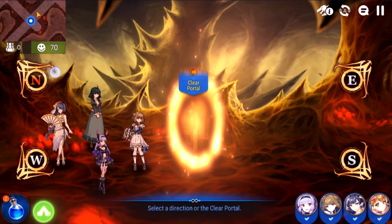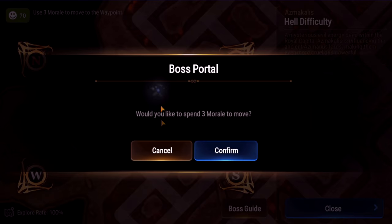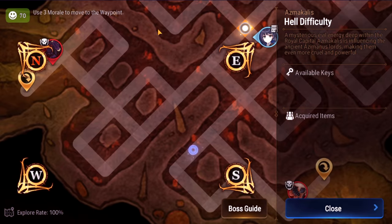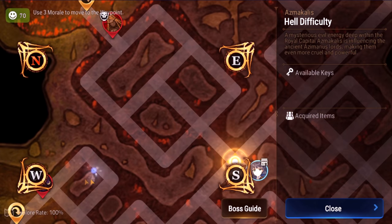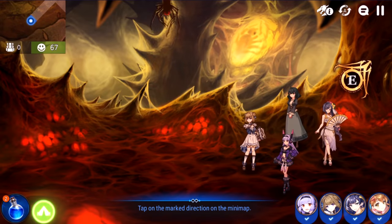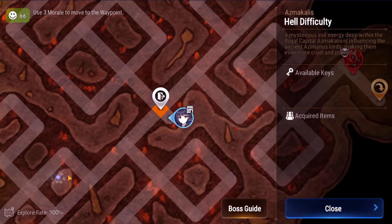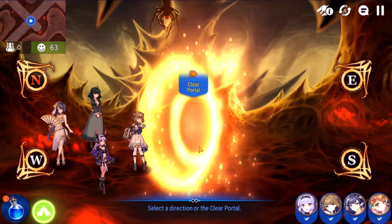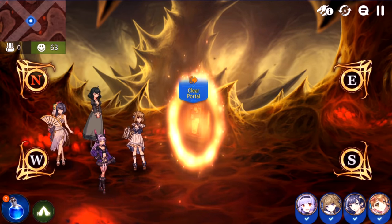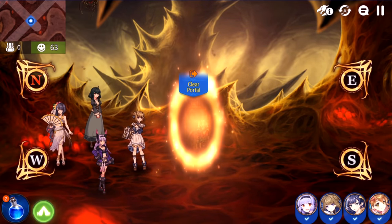The final thing to cover before we get to the bosses is teleportation. You'll notice there's this icon here — you won't see it if you haven't beaten the bosses yet, but once you beat each boss, if you find Hell Raid really boring like I do and just want to kill the bosses and get out, you can click this, teleport right before the boss, fight the boss right away, and once you kill it, teleport right back to the middle, click the clear portal, and you'll be done. So those are the quick basics. Now let's go into the boss breakdowns.